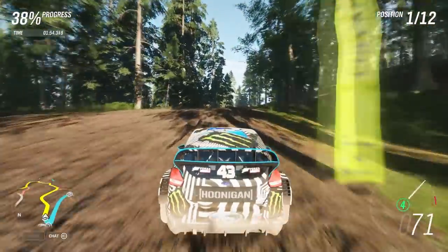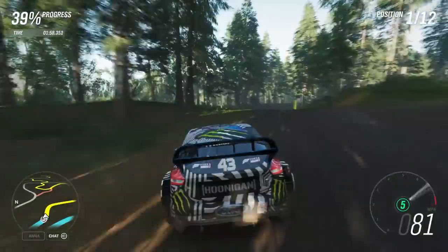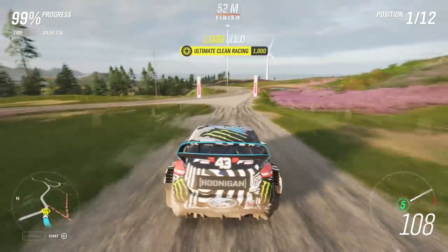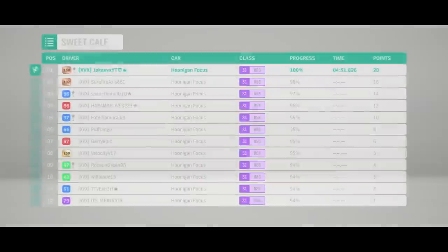You don't need to tune the Hoonigan to win this championship — it's very easy. Stick on expert difficulty, do the sprint races, and it's honestly very easy to win. After that, you will unlock the Ken Block racing suit straight away.